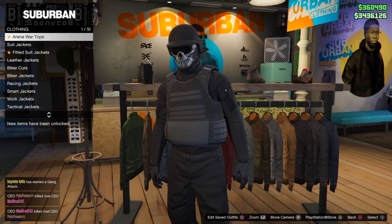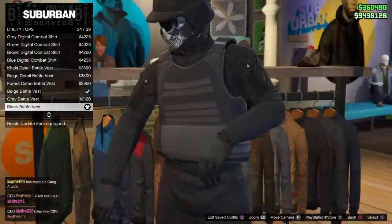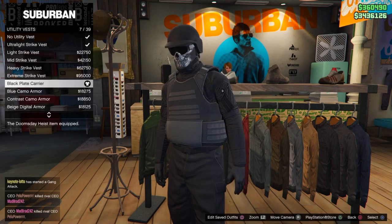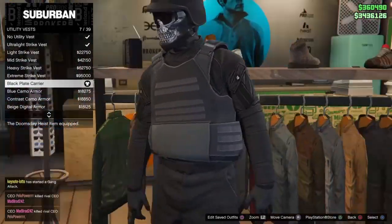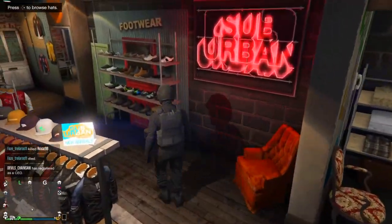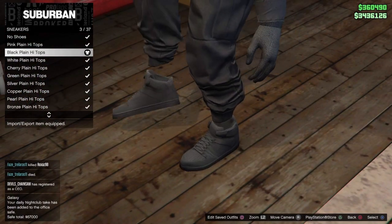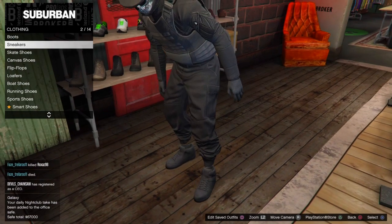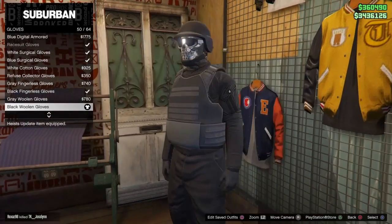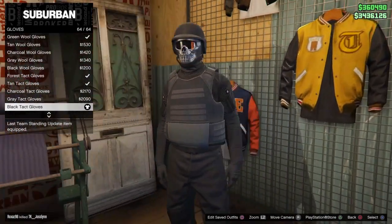To start outfit one, head to the T-shirt rack, go down to Utility Tops, and buy number 49 out of 51. Then buy the Black Battle Vest, number 34 out of 39. This whole outfit is pretty cheap — nothing really expensive on it. Next, head down to Utility Vest and buy the Black Plate Carrier, number 7 out of 39. For shoes, go to Sneakers and buy the Black Plain High Tops — pretty much black AF1s. Those and the white ones are my favorite shoes in the game. For gloves, any black gloves work, but I'm going with number 64 out of 64, the Black Tac Gloves — they look a bit cooler.